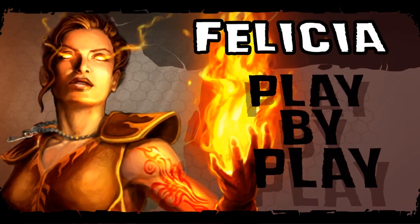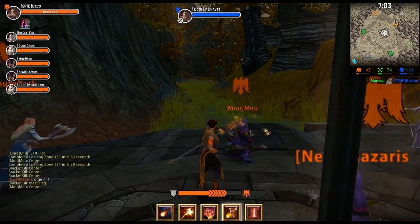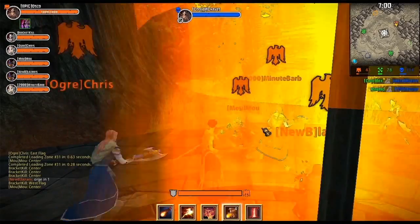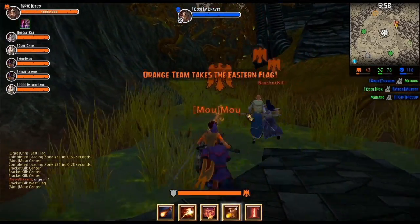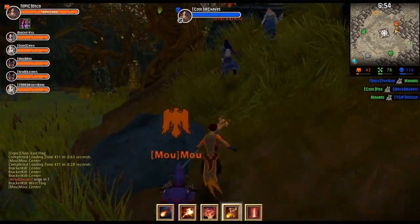Our Bright Wizard Felicia is a ranged magic damage hero with really good crowd control. She enjoys burning her enemies and with her passive Murderer she deals extra damage to Chaos. Now my team has a flag, so we're going to work our way towards the artifact.